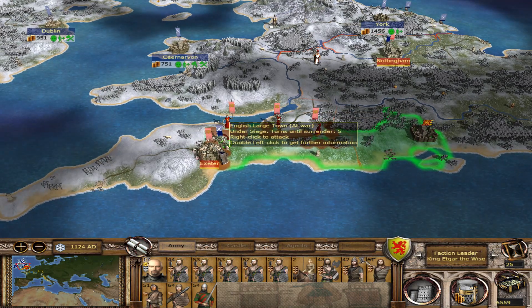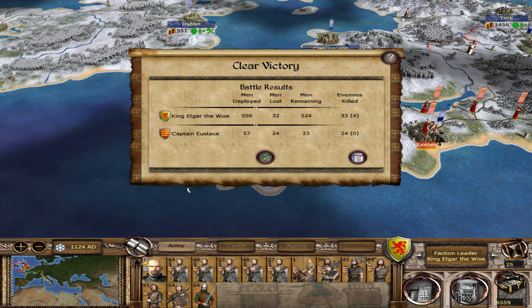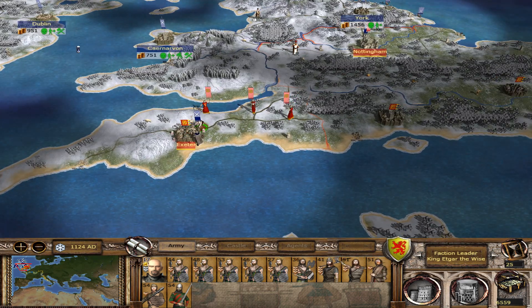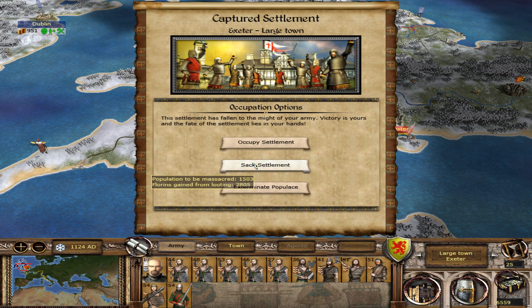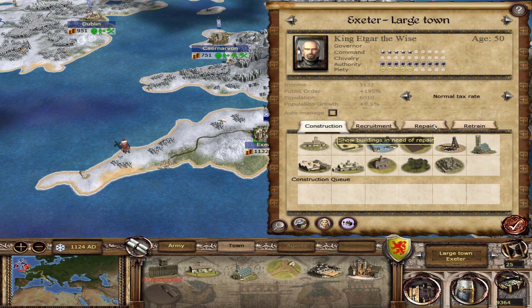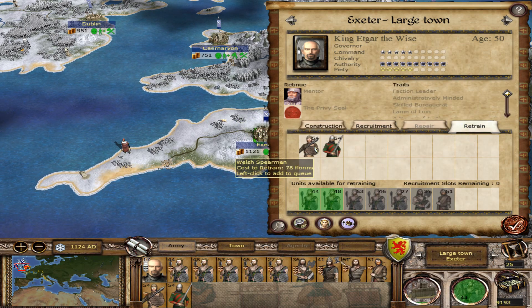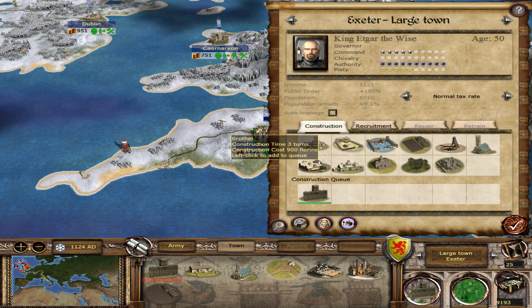So the King's Army — we've got siege equipment now. We're gonna auto-resolve. We lost 32, that's bullcrap but whatever, we took it. It's not a big deal. We're gonna sack the settlement because we'll make a bunch of money from that. Let's go ahead and repair and retrain. We can retrain a lot of forces here — a lot of forces.